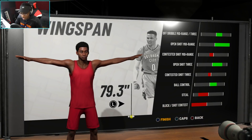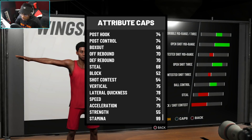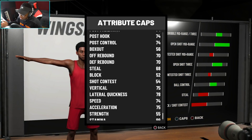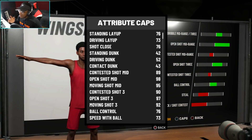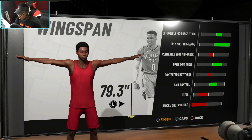I think minimum wingspan is where it's at. Some people will say your shot contest will be bad, but listen — I'm a pure sharpshooter, not a defensive build. I want that max three-point shot. Open shot 3 of 97, open shot mid of 98, moving shot mid of 95 — that's higher than any shot creator I have right now. The moving shot three is nice too. This build might be cheesing once you get your badges.